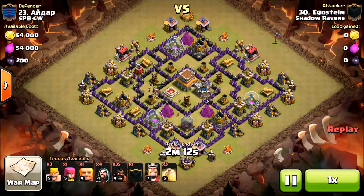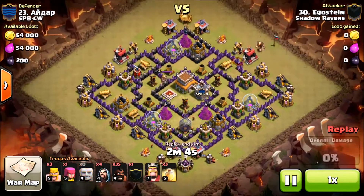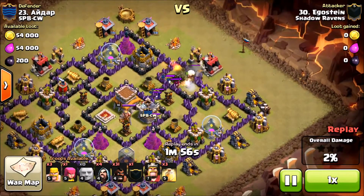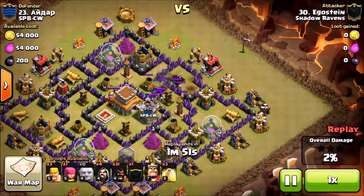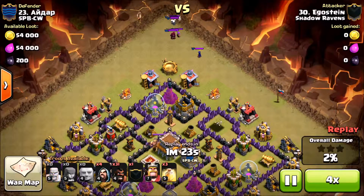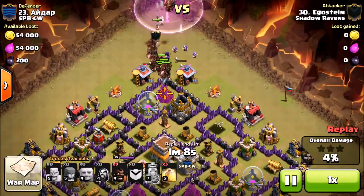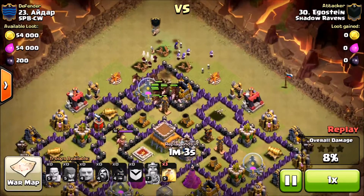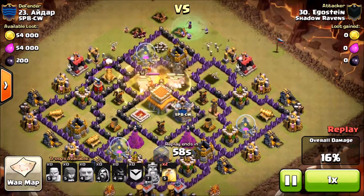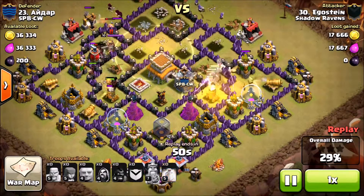Jumping down to town hall eight attacks — Ego is going to hog this town hall eight. Other than walls, this base is pretty much maxed out with a level ten king. He pulls the clan castle, tests the outside areas to see where the giant bombs may be, finds nothing, and knows there's a test slot in the center. He takes out the clan castle troops, then drops his hogs in front of his kill squad, which is really good because it keeps those hogs alive.